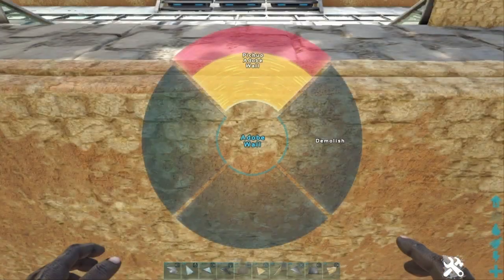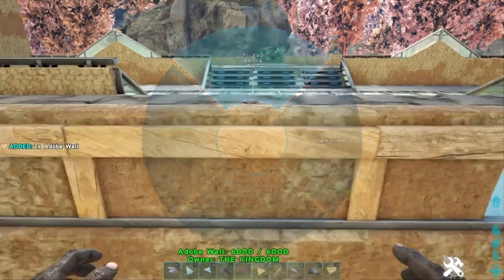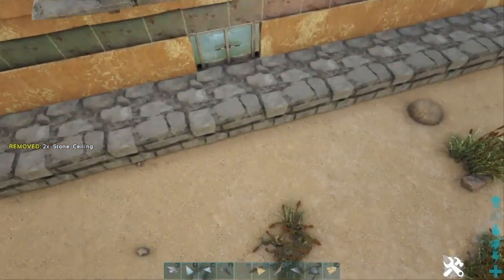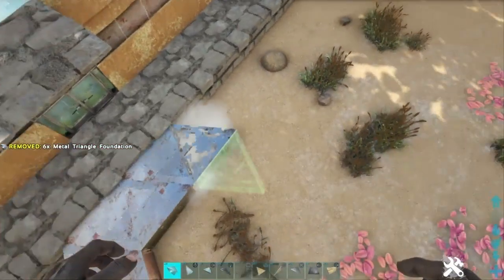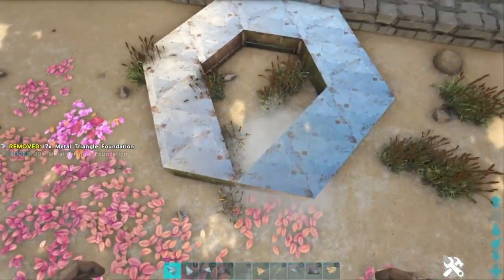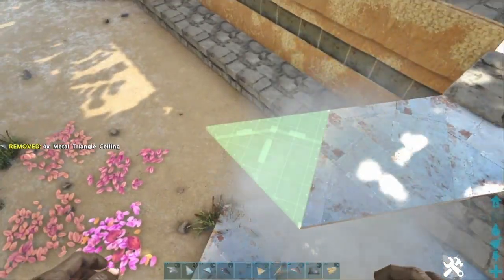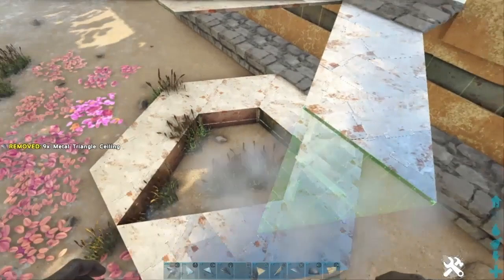Now we're going to build somewhere for you to live. Find the centre of your build on the edge — this is the opposite side to where the way up is, where you might have your ladder or where we're going to place a jump pad. Remove two or four of the adobe walls, place two stone ceilings, then do some foundation work underneath. Place triangle foundations just as I do. Build a hexagon on the floor and then copy the same shape of that hexagon with metal triangle ceilings — metal so they don't decay. Do this all the way along.